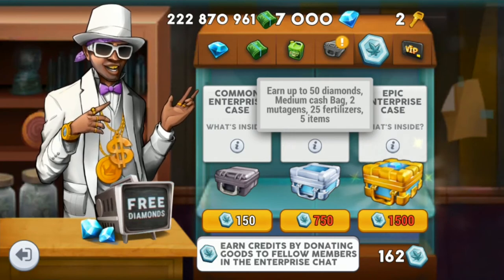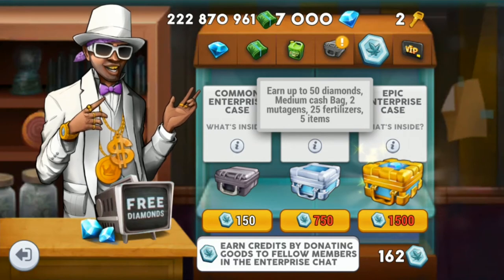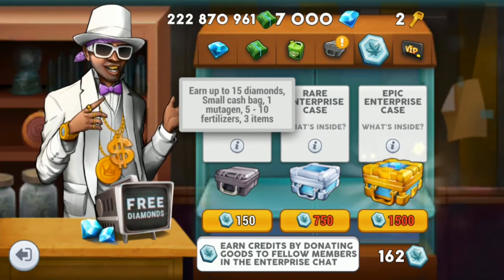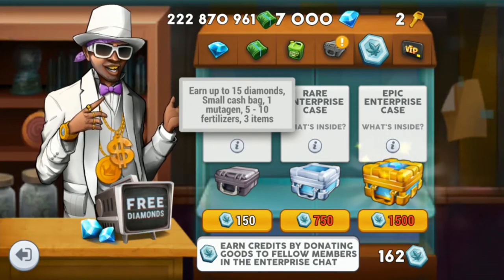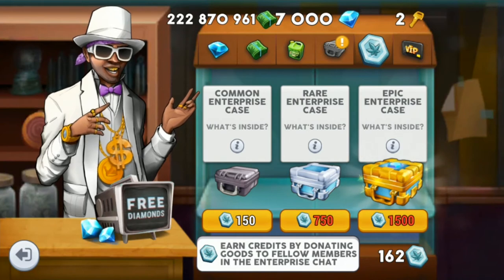The rare enterprise case costs 750 credits and it will give you 50 diamonds, a medium cash bag, two mutagens, 25 fertilizers, and five random items. The common enterprise case will cost the least at only 150 credits. For that one you'll get 15 diamonds, a small cash bag, one mutagen, 5 to 10 fertilizers, and three random items.